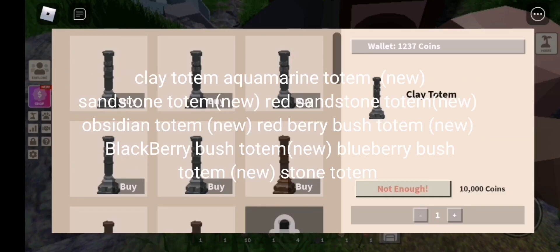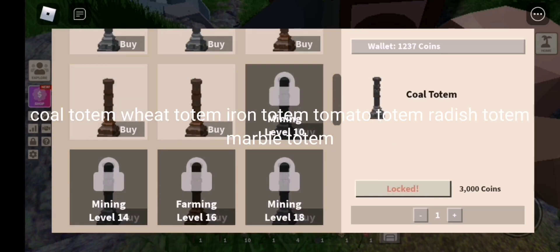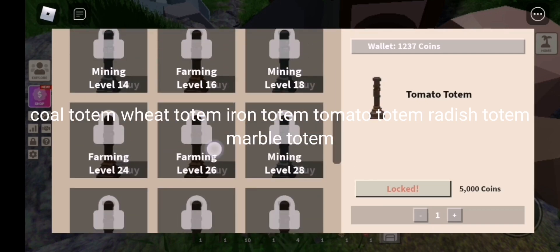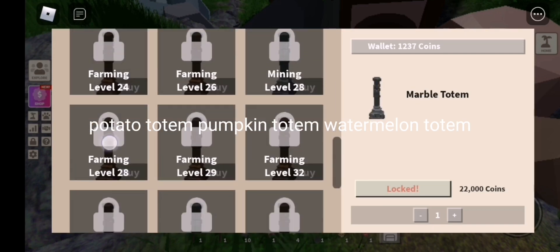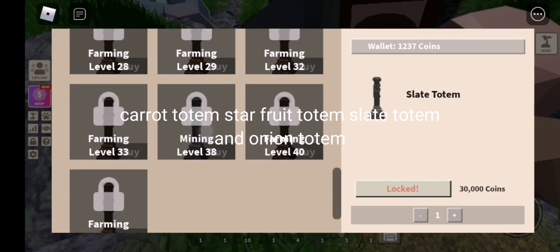Clay totem, aquamarine totem, new sandstone totem, new red sandstone totem, new obsidian totem, new red berry bush totem, new blackberry bush totem, new blueberry bush totem, new stone totem, coal totem, wheat totem, iron totem, tomato totem, radish totem, marble totem, potato totem, pumpkin totem, watermelon totem, carrot totem, star fruit totem, slate totem, and onion totem.